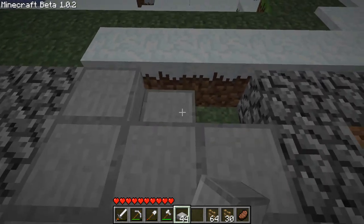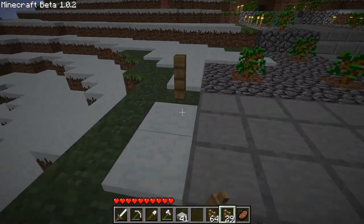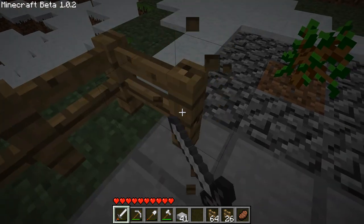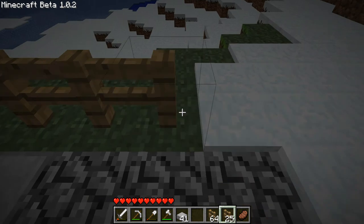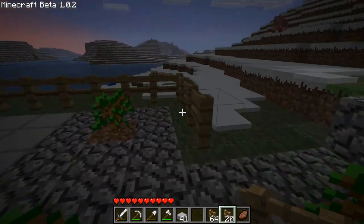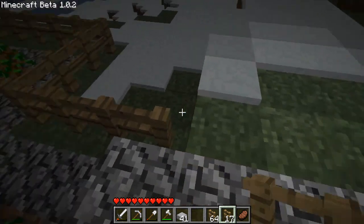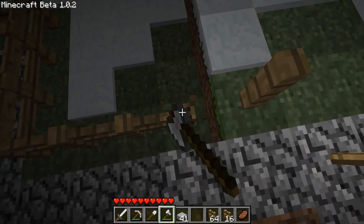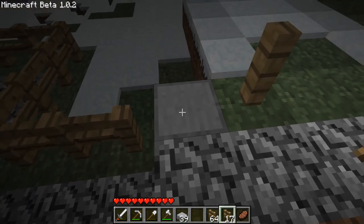I'm just placing all the necessary blocks here, and now I think I'm just going to do a fence simply around here. Nothing works apparently, so I think I'm just going to do it really simply like this — not going to bother too much. Fences were stupid.